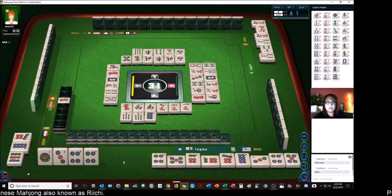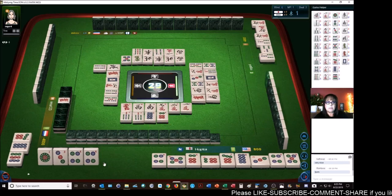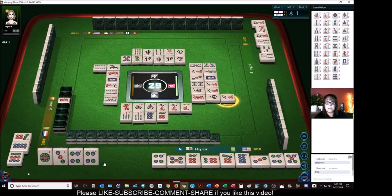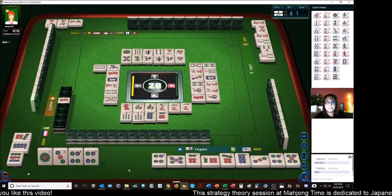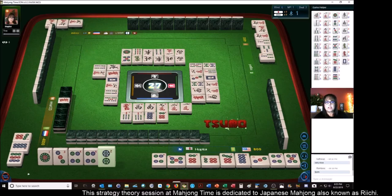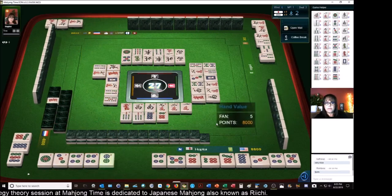Nine bamboos. Four bamboos. Six dots — we need a two dot to win. Five characters. One dot. Seven characters. Mahjong — Tsumo! Tsumo! We got mangan — full flush!